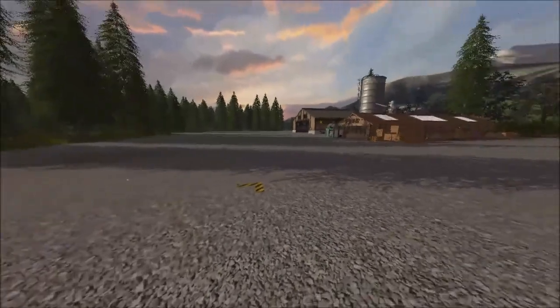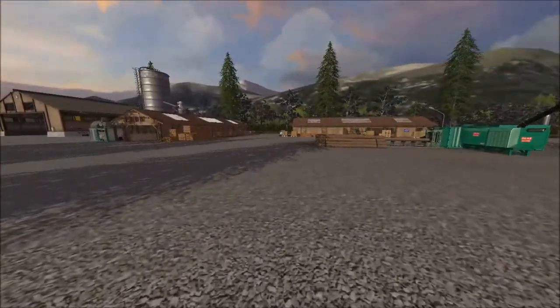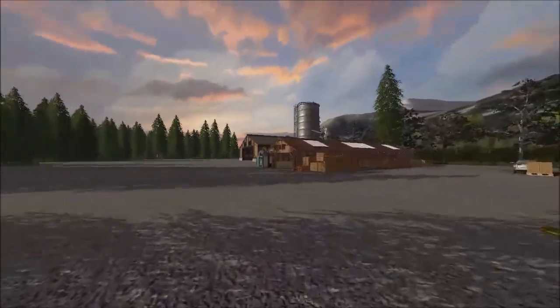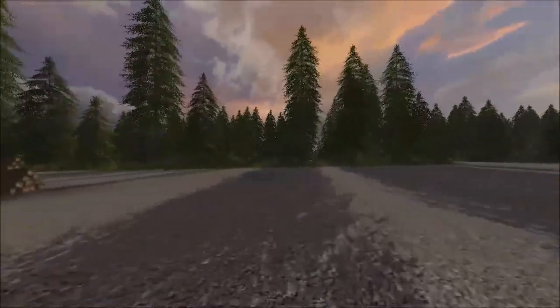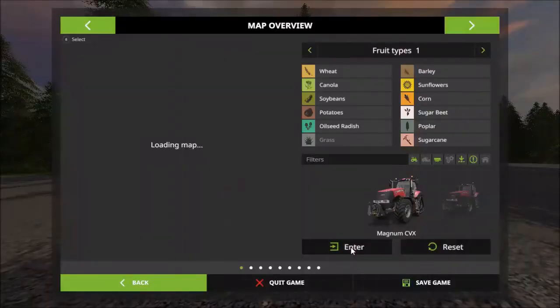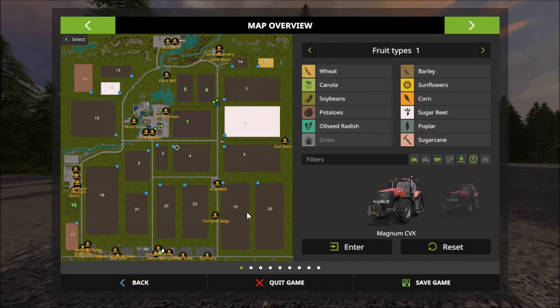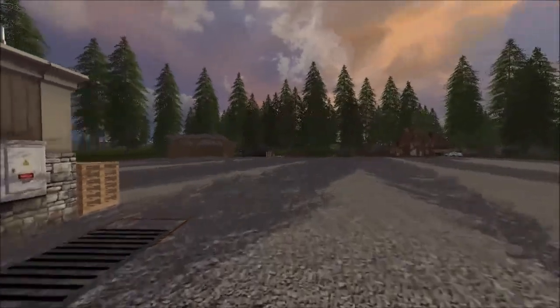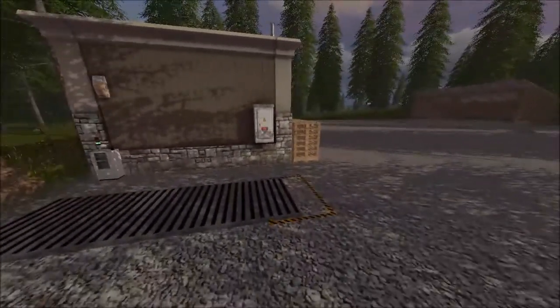Drop your logs in there — just be careful, the triggers are pretty close. You can have a look at the rest of them — the tablework, and there's another little lot where you grow saplings. There's an automatic sell point there.